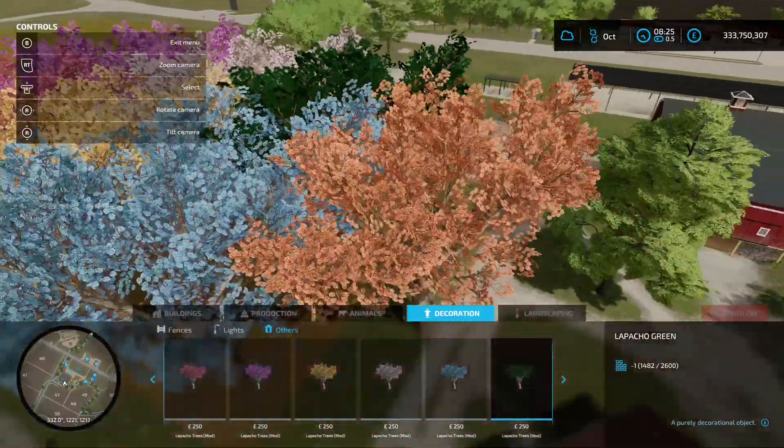Next up is Small Shed by Kazani 317, 5.72 megabyte download. You're going to find it in the construction menu under buildings and sheds. It's five grand to place down and as the name suggests it's a small shed — you've got a bit of concrete with cracks and oil stains, some junk around the edge. You're not going to store much in it, but the detail and framework look ace.